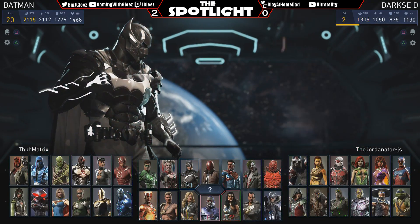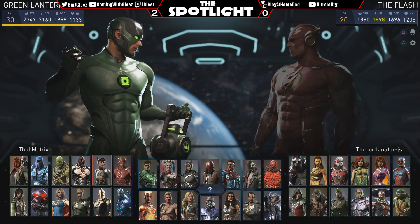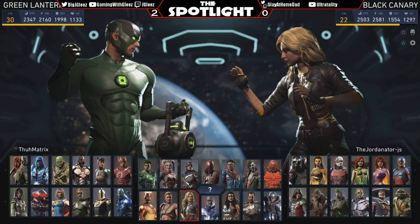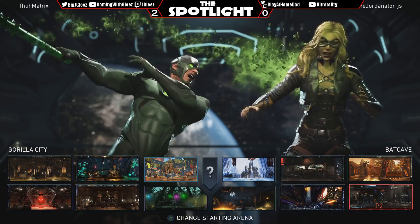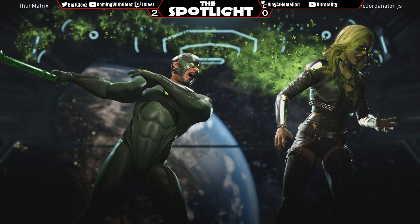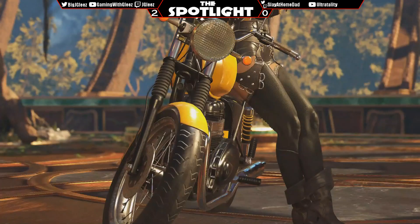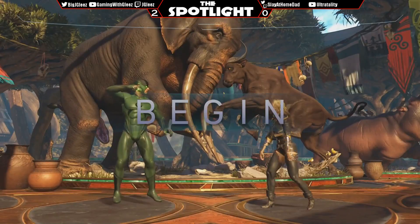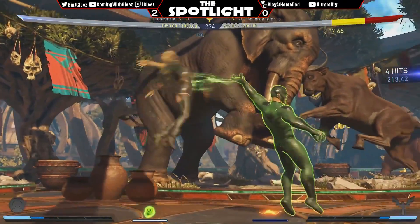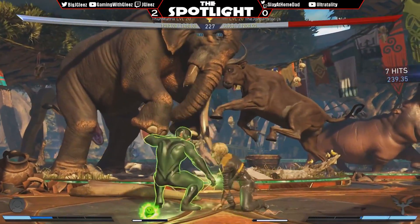Jordanator also plays Catwoman. The thing is when you have a plethora of characters you sometimes hurt yourself — it's not working out even though it's a close match, so you switch. It's a big mind game in your head and you kind of out-think yourself. Sometimes you want to look at the match and say okay I could have done this instead, adapt, and if the adaptation doesn't work then go with a different character. It's always best to stick with your main unless it's a terrible seven-three or eight-two matchup.